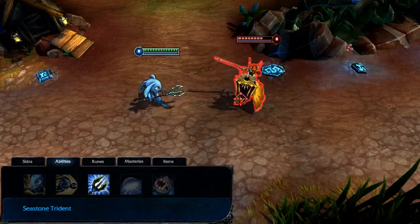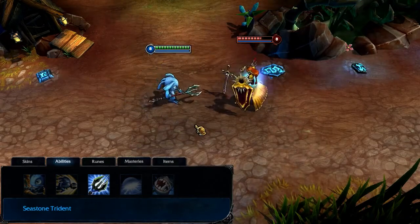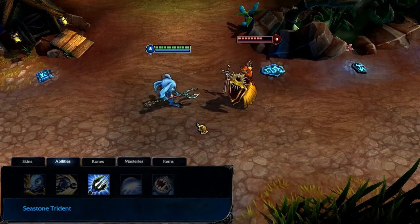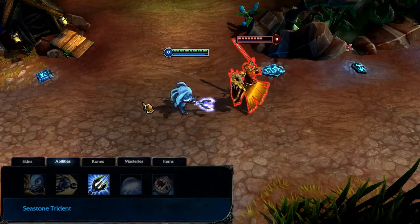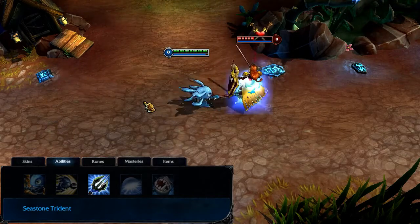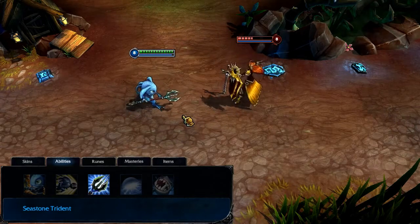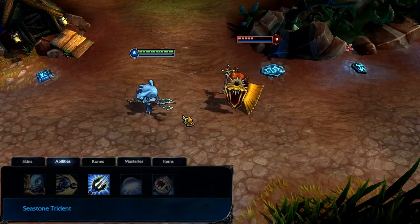Seastone Trident passively causes Fizz's basic attacks to apply a debuff that damages for a flat amount plus a percentage of missing health over a few seconds. When activated, Fizz's basic attacks also deal flat bonus damage and apply Grievous Wounds, which reduce heals on your target for a few seconds. I take Seastone Trident at level 1 and max it immediately.